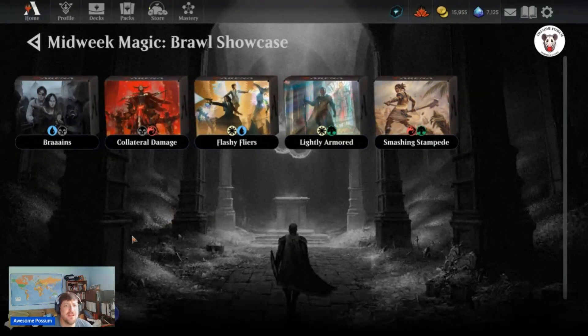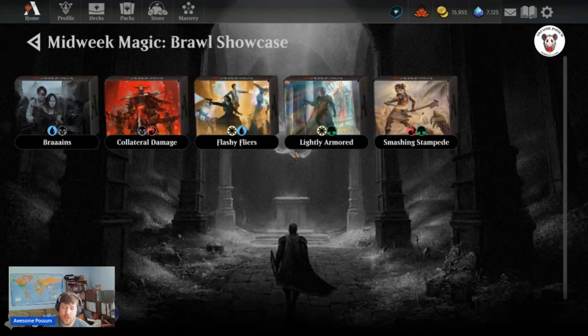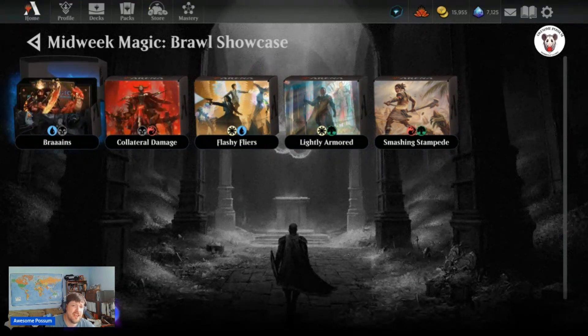The first choice is a zombie deck. Collateral Damage is red-black with direct damage as well as some creature removal. Flashy Flyers with white-blue, Lightly Armored with white-green, and Smashing Stampede with red-green. I've always been a zombie fan, so let's check out that deck.